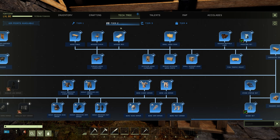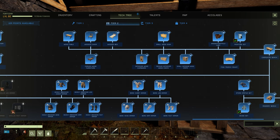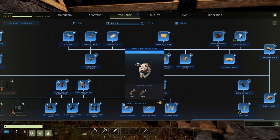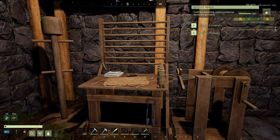For the bone armor, what you're going to need to do is go to your Tier 2 blueprints and find the bone chest armor. You're going to have to spend five blueprint points for these, so go ahead and grab them once you have them unlocked.